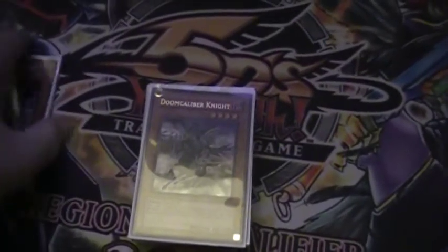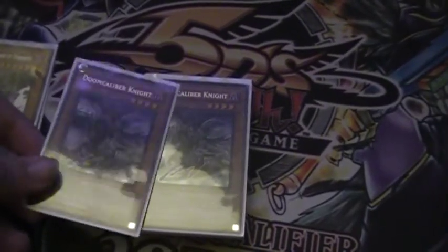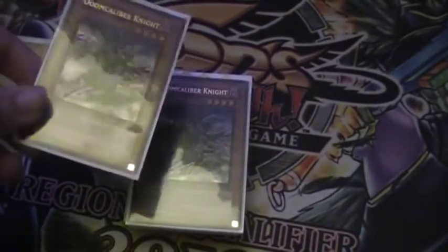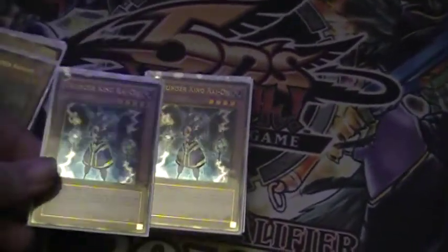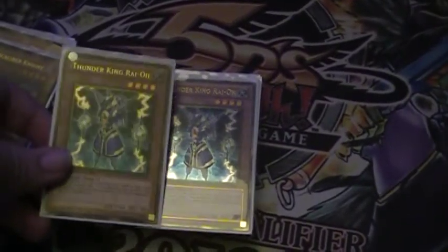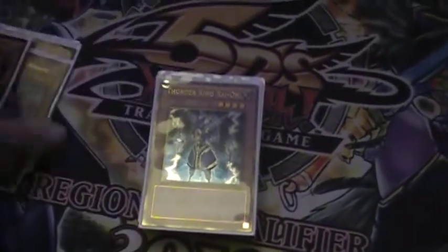One Darklord Zerato still. One Gorz — it's a new add-on. I play two Doom Calibers. These guys are really beastly: 1,900 attack and 1,800 defense. They have an ability negating effect, but you just got to be smart about it and make sure it doesn't screw you over as well. Two Thunder Kings. It can go against this deck also with Black Whirlwind, but again just play smart, don't play dumb.